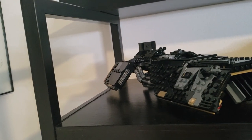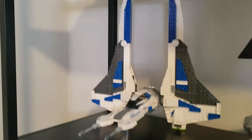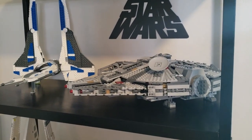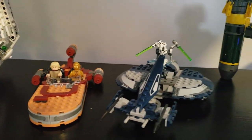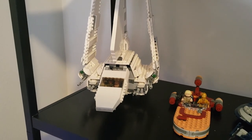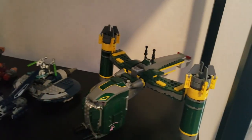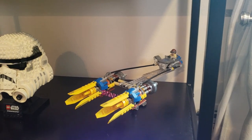We have the First Order Star Destroyer. This is the Knights of Ren transport ship, I think it's called. Down here we have the Pre-Vizsla Mandalorian Starfighter. Obviously, we have the Millennium Falcon. On the next shelf, we have Luke's Landspeeder next to General Grievous and his little ship. Over here we have an Imperial shuttle and then a Bounty Hunter ship — this is the one that came with some Bounty Hunters and Imbo. And down here we have little Anakin and his...